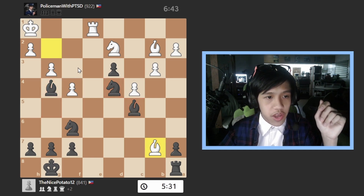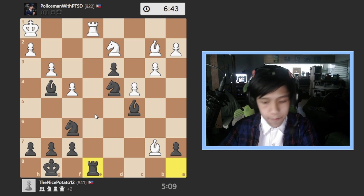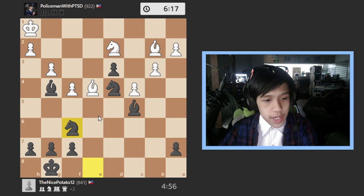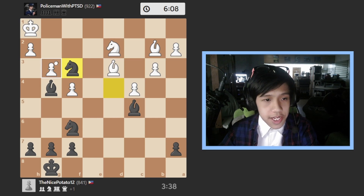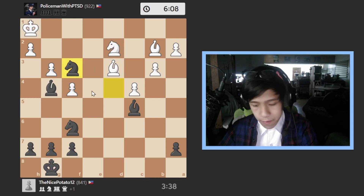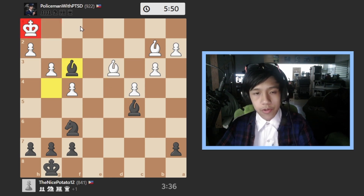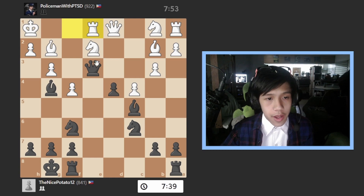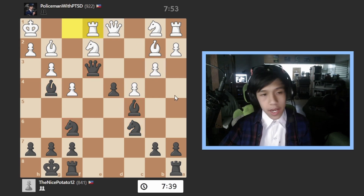I go rook to e7 trying to trade, he takes, I take with the knight, he goes bishop back to e4, I go knight to f6. He takes the pawn I just blundered, I go knight to f3 — he can take but I'll have a check, which he did take. Now it's mate because if he takes and takes, it's checkmate due to the check. This is a very cool game because I'm using every piece to invade his territory.